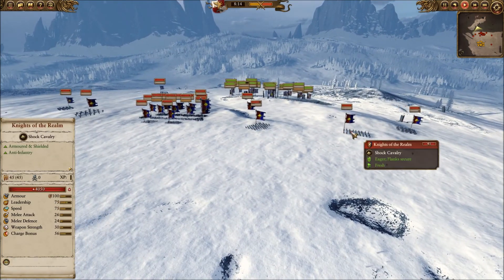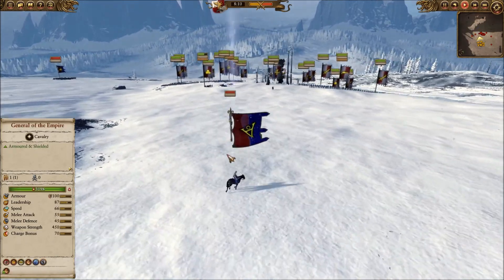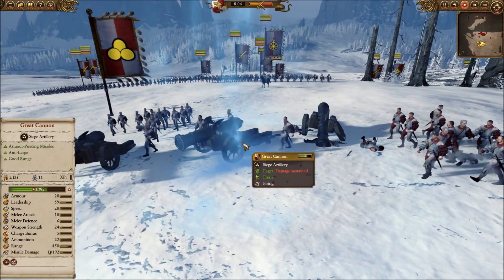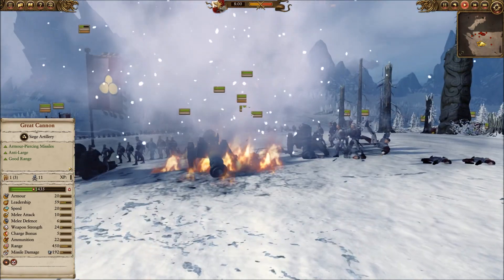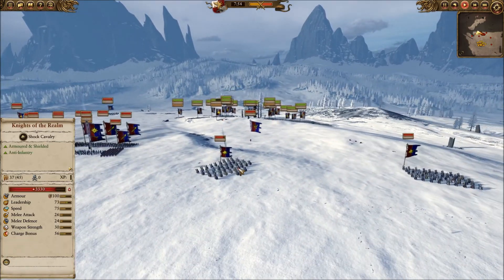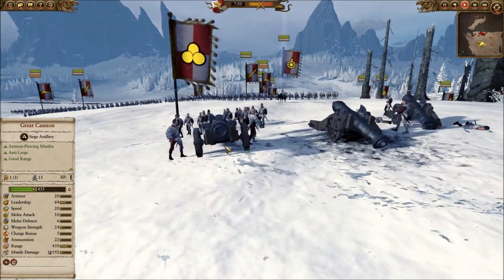He also has four Knights of the Realm, Pegasus Knights, and one Mounted Yeoman. I can't do anything against this damsel — I can try to move the artillery pieces around but they're just so slow. My most effective tool against these Knights has been made 66% less effective.